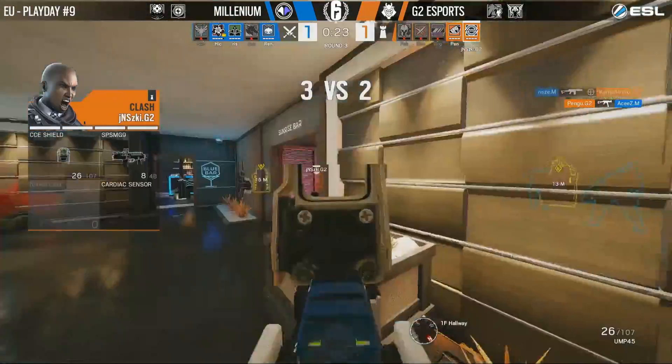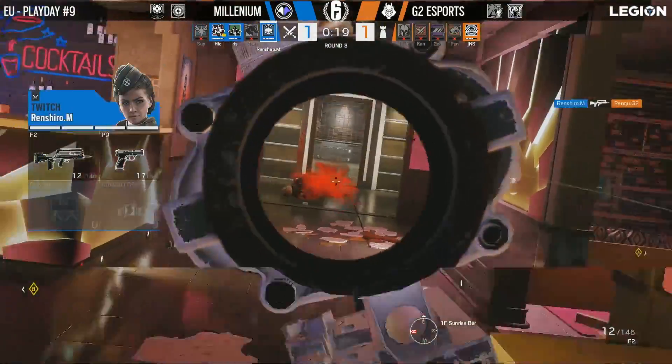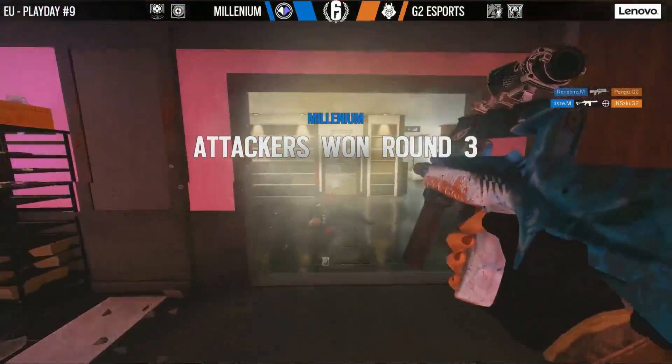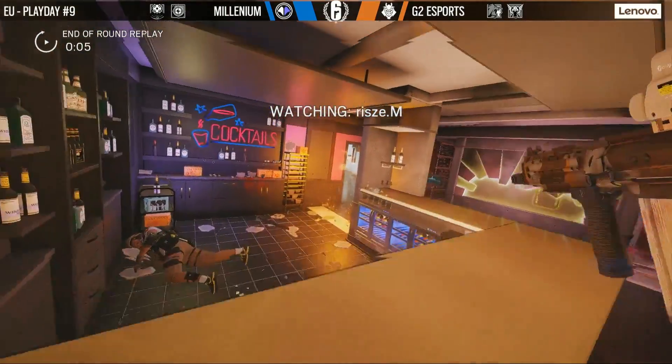The Evil Eye will call out Aces, and Pengu gets the kill because of it. Ryze is really showing his worth in this match as he gets another kill, and then the final kill. Well done to Millennium, and Ryze in particular — they take another round, putting themselves up 2-1.